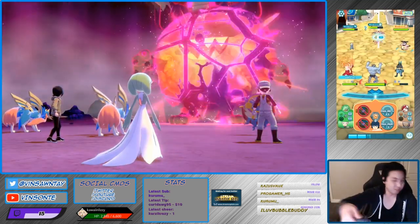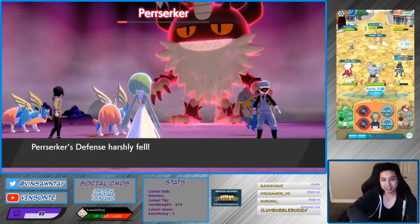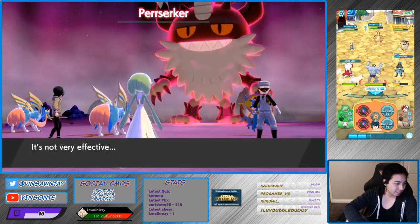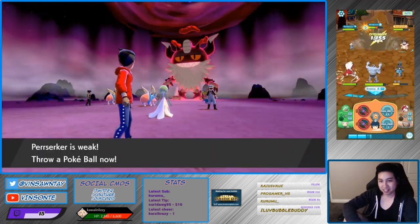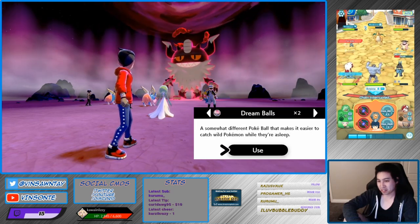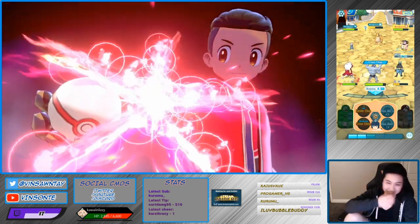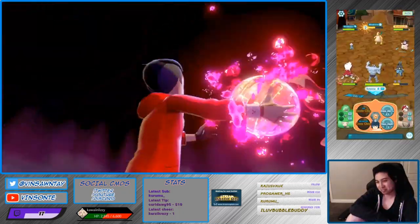You get to see the rewards after. Hidden Ability Meowth — I mean Berserker.